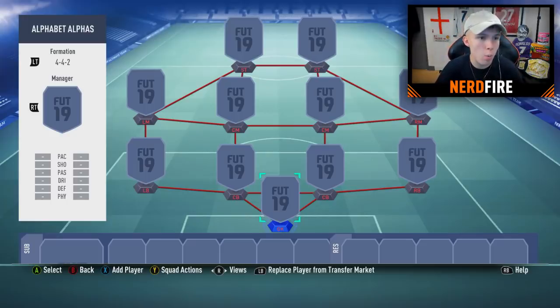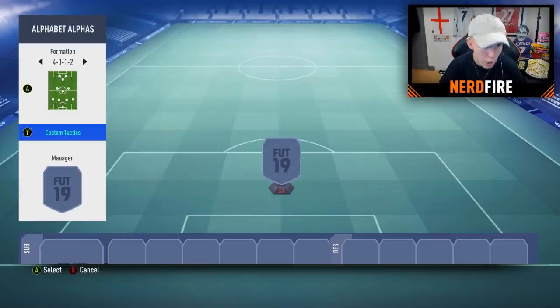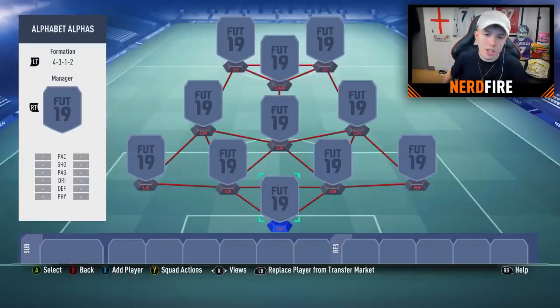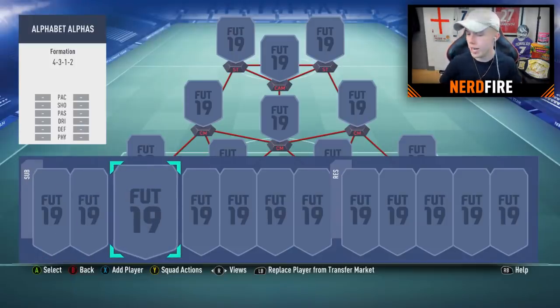Siri chose number 22. Counting back from 30, formation number 22 is the 4-3-1-2. Now for the alphabet order: A is the goalkeeper, B is right back, C is right center back, D is left center back, E is left back, F is left center mid, G is central center mid, H is right center mid, I is the CAM, J is right striker, K is left striker. On the bench: L is sub 1, M is sub 2, and N is sub 3.